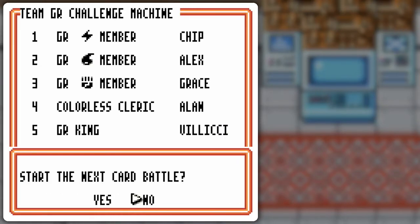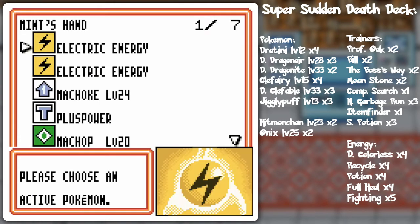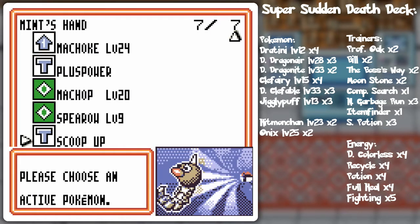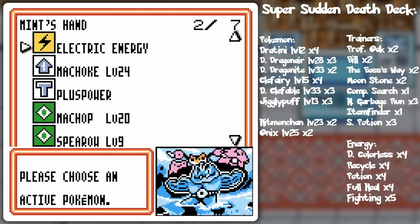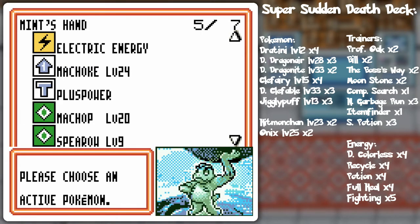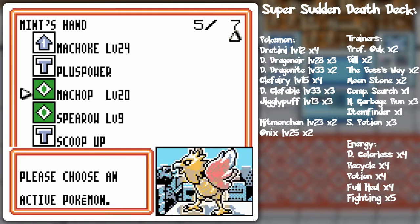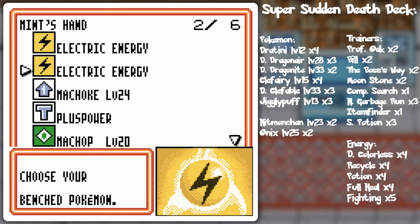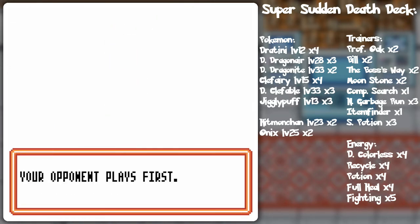Next up is Alan! He's not exactly the leader leader of the place - it's more like Avery in a way. But they're all the powerhouses of the place, so to speak. Colorless Pokémon, but I don't know if I want to use Machamp or Spearow, because I think he's got stuff that's resistant to fighting, and I don't have fighting energy, so I think I'm just gonna go Spearow. Six prize cards - we're getting in it deep now!